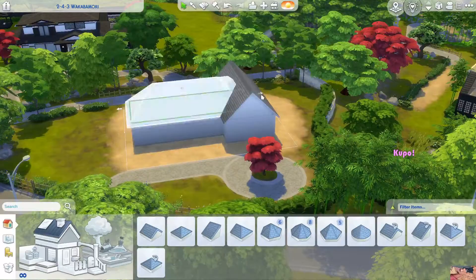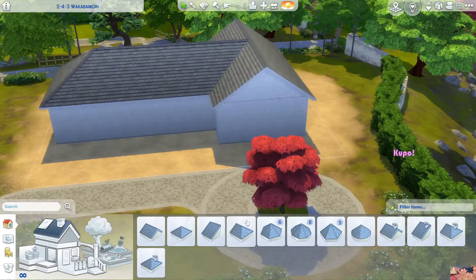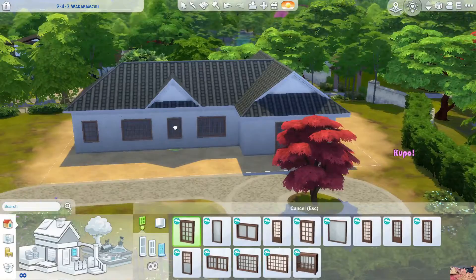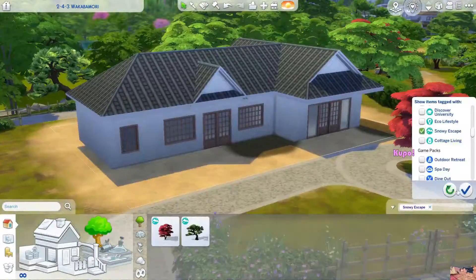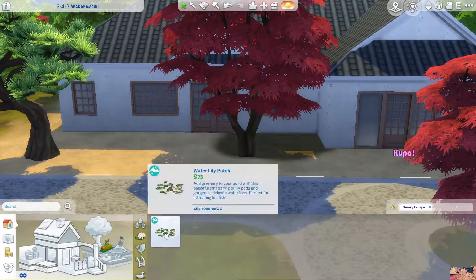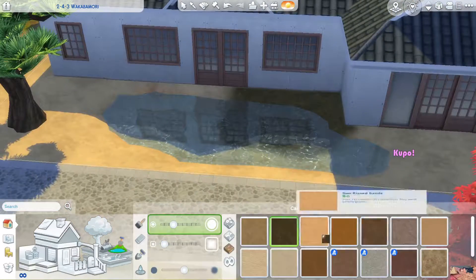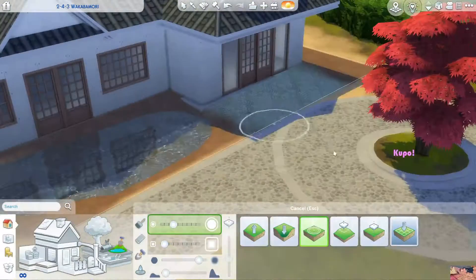Hi guys, welcome back to my channel. My name is Melissa, and today we're doing a bit of a shorter build. I made a dad for the Not So Berry challenge — the gray gen, I think that's the sixth or fifth gen. I was watching Kelsey Impicciche and she's on the gray gen and was looking for a husband for her sim, so I made one. Then I thought, what if people want a place they can live? I put a two-bedroom home here, and since she's also living in this world, I figured I would build a home in this world as well.